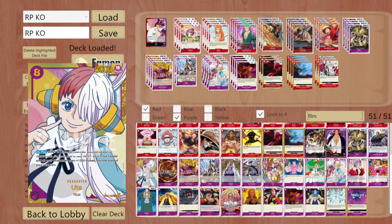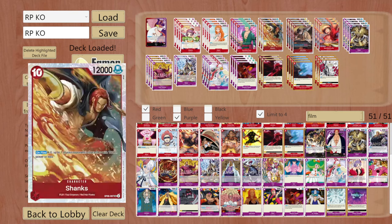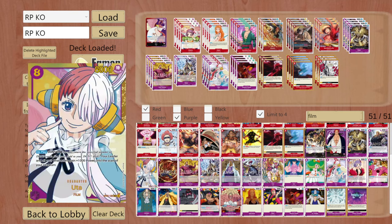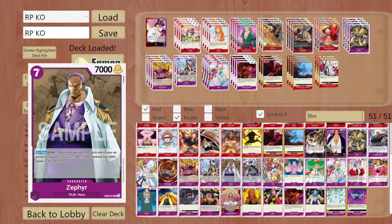You could actually use this card - you can cut like 1 Gilte Tessoro or include Shanks at two copies instead. It's okay, not that important. Zephyr would be something to think of. In the first build I included him. He has a really strong effect - he can nullify all abilities from a character, and if that character has 5000 power or less you can KO it. Basically he can nullify Sabo, Bosalino, anything else.